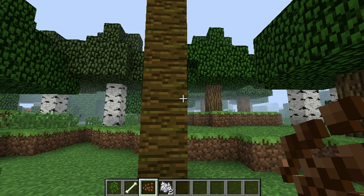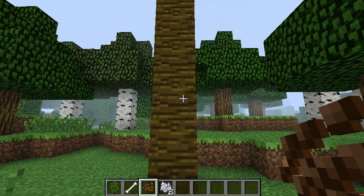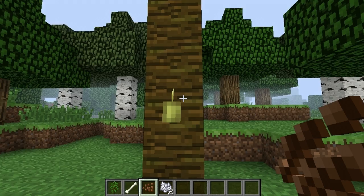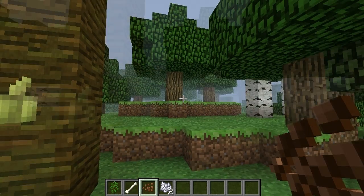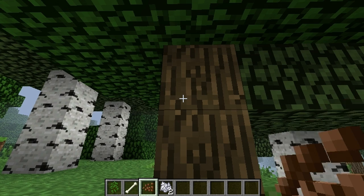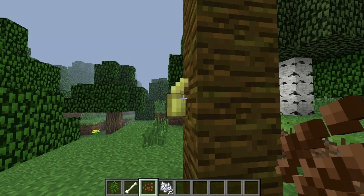Now on to the second part of this update: cocoa plants can now be planted on jungle wood. As you can see in the inventory and on the hotbar, the cocoa bean texture has been changed. You can only plant cocoa beans on jungle wood — if we go over here to an oak tree and try to plant it, it won't work.